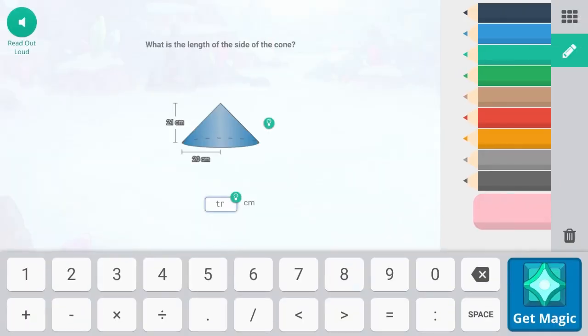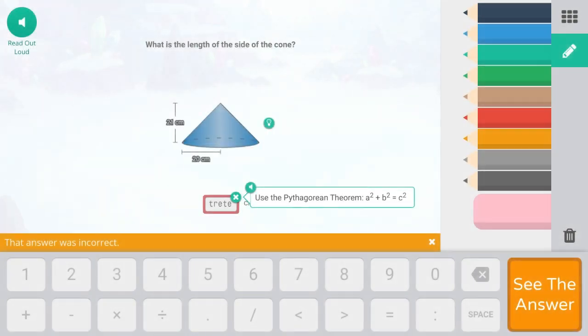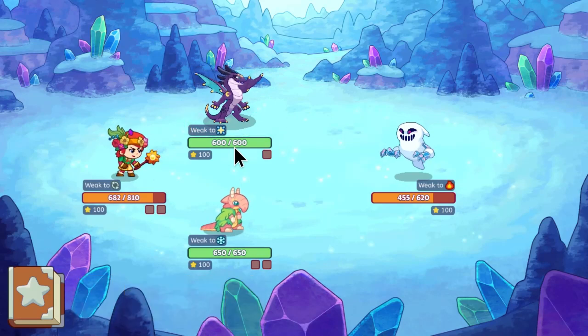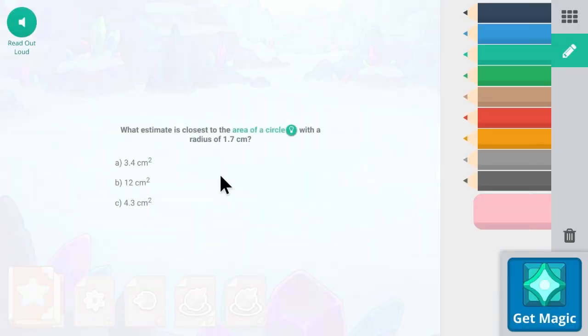We're gonna get this question wrong again — I just want it as quick as possible so we can get back to myself. Starbit Blast is actually really good for more people. Radius — it's the area of a circle, the radius.